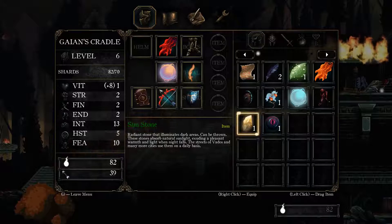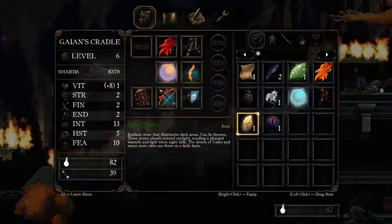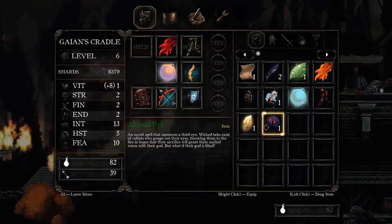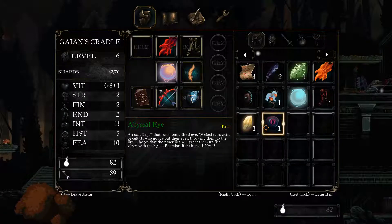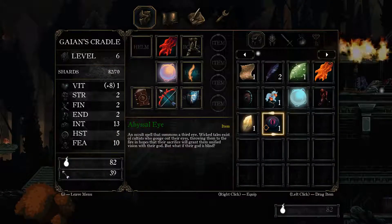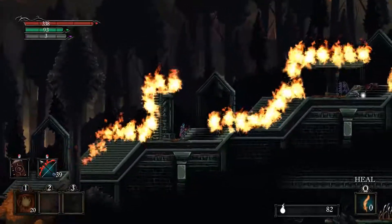What are those two items? I got a Sunstone - radiant stone that illuminates dark areas, can be thrown. These stones absorb natural sunlight, exuding a pleasant warmth and light when night falls. The streets of various cities used them on a daily basis. An Abyssal Eye - an occult spell that summons a third eye. Wicked tales exist of folks who gouge out their eyes, throwing them to the fire in hopes that their sacrifice will grant them unified vision with their god. But what if their god is blind?